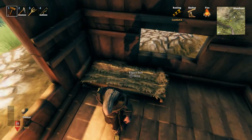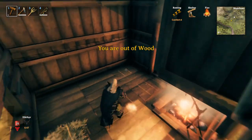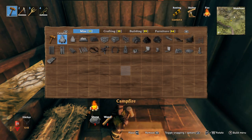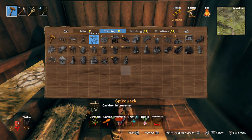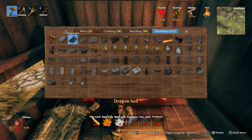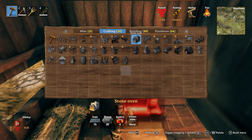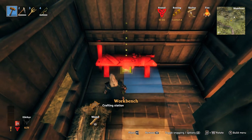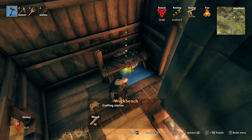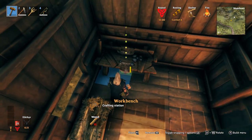That's the structure. It's tight — obviously a three by three is small and snug in here — but we've got the bed, we've got the fire to allow us to sleep and cook. What else do we need? We need a workbench. Where's the workbench? There it is.